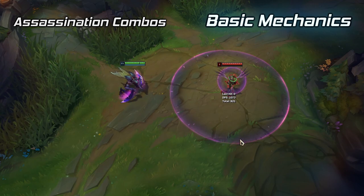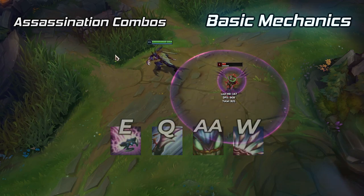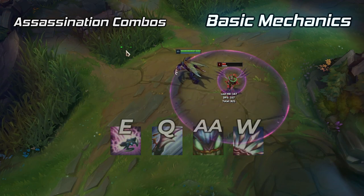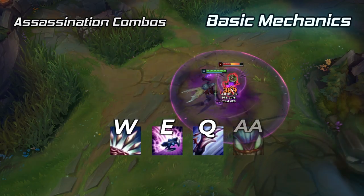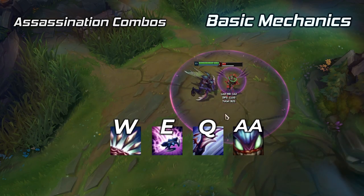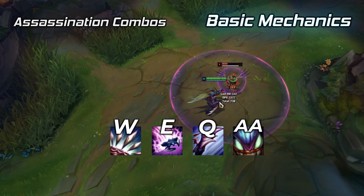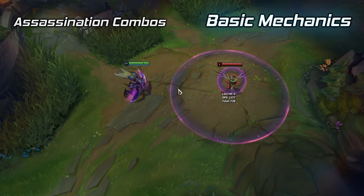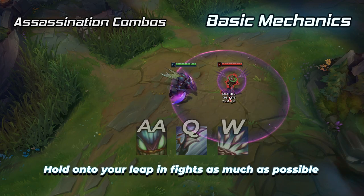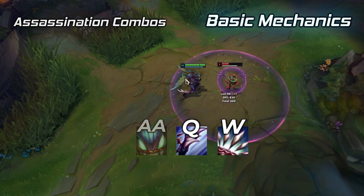For assassination combos, lead in with your leap followed by a Q mid-air and passive auto attack afterwards. Once you've used your passive, finish it off with a W. There are many variations to this combo depending on the situation. For example, if a target is not moving or is easy to hit, you can lead with W before you leap. For the most part, just make sure you're nailing the E-Q auto attack combo. The most efficient combo without using your leap is auto attack, Q, W — for when someone face checks you.